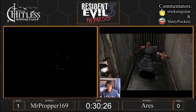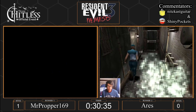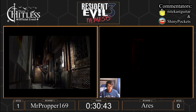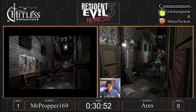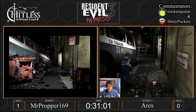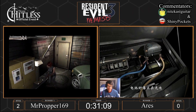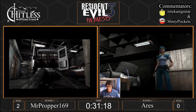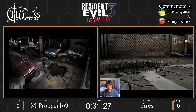Both players are exiting the pharmacy. Ares is the first one to meet back up with Nemesis — Nemesis is going to display that he is upset and break through the wall. Nemesis is only going to appear for Ares because Proper already visited the power station, so that was his second or third Nemesis visit. We've got two hits for Mr. Proper — one from Nemesis and one from the dogs — and no hits from Ares so far. Both runners are going to grab the cable here and then get the worm cutscene.